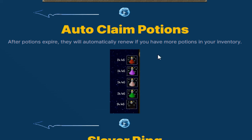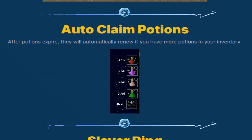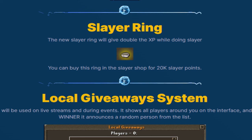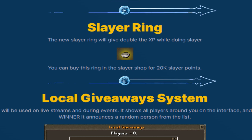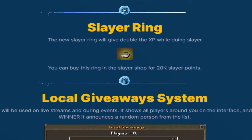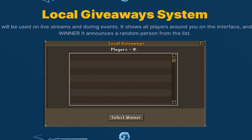We also have the auto-claim potions — after a potion expires it will automatically renew if you have the potion in your inventory, which is absolutely nice. Next we have the brand new slayer ring, which gives double XP while doing slayer. You can buy this ring in the slayer shop for 20,000 slayer points.